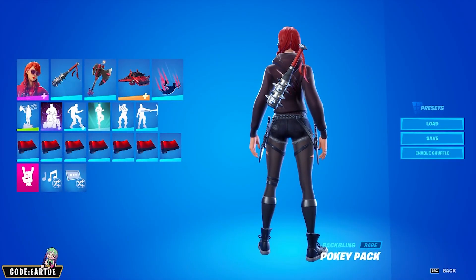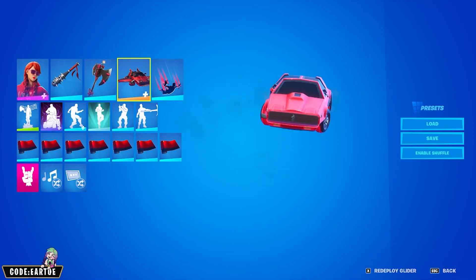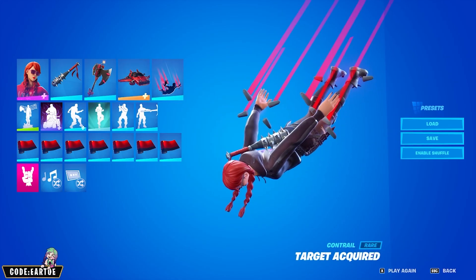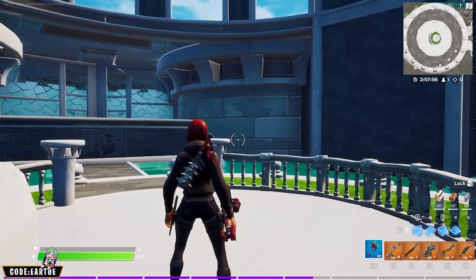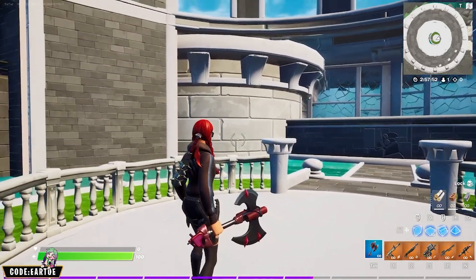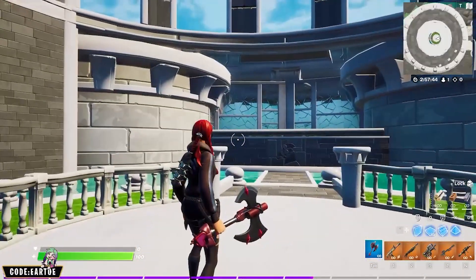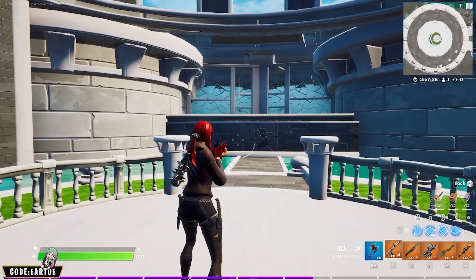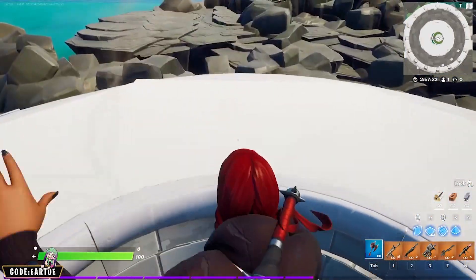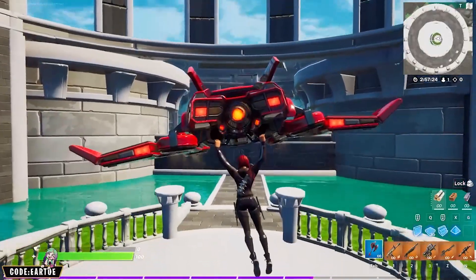Next we have a combo for the Pokey Pack backbling. For the outfit: Summer Fable. For the pickaxe: Love Struck Striker. For the glider: Squatting Dog Hot Rod. For the contrail: Target Acquire. And for the wrap: Ultra Red. The Pokey Pack is really aggressive, and I wanted to put on a skin that is aggressive — Summer Fable gives really badass vibes. The little bit of pink-purple on the pickaxe matches her sweater perfectly. For the wrap I wanted to bring out that red, and the metallic finish makes it look even better. And the glider was just a badass car for a badass outfit.